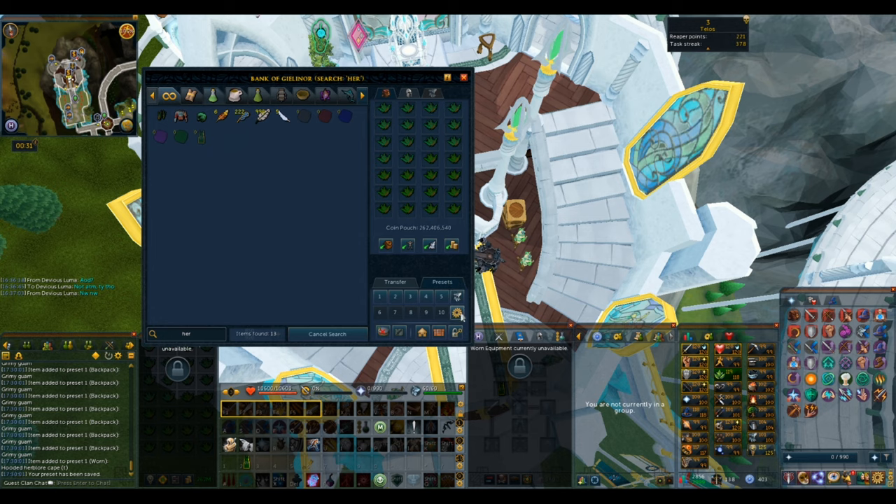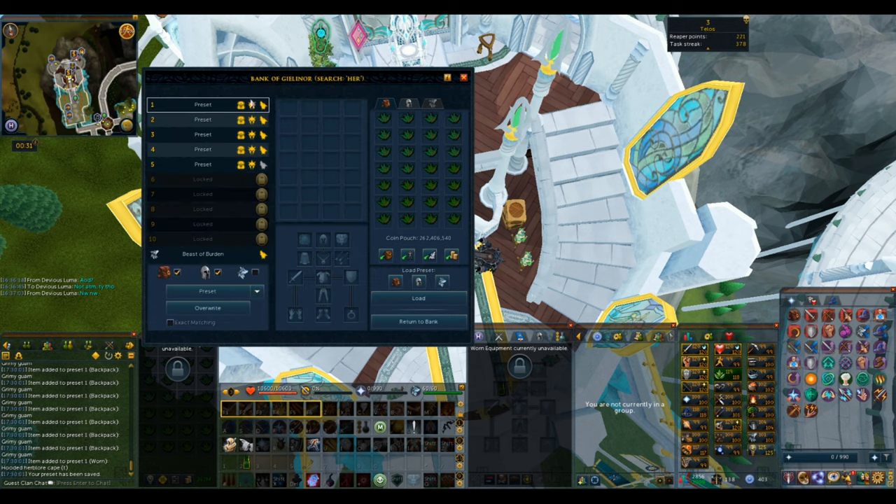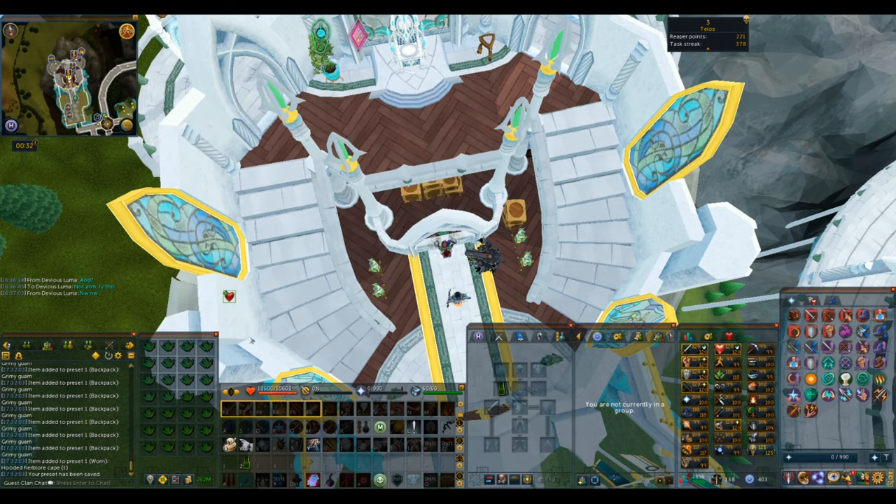Then we go to presets, hit the cog button, and overwrite the preset we have by selecting the preset we use and hitting overwrite. It's important that you put your preset in the first or second position, because in the third through tenth position you'll need to use a control keybind to actually load the preset. That's not good because we're going to be loading this preset literally every couple of seconds. Now close the bank.